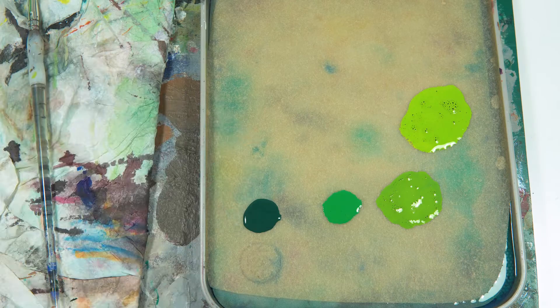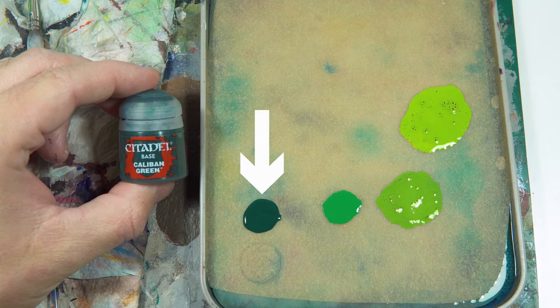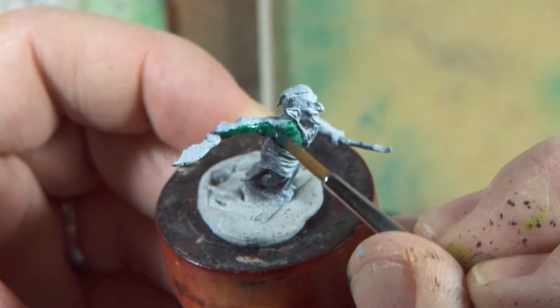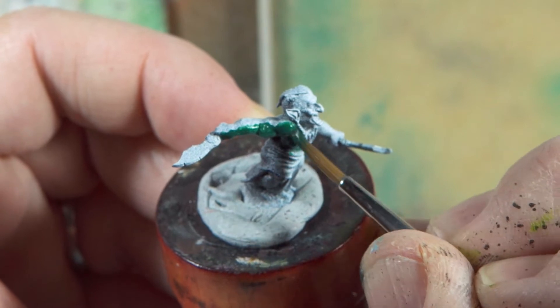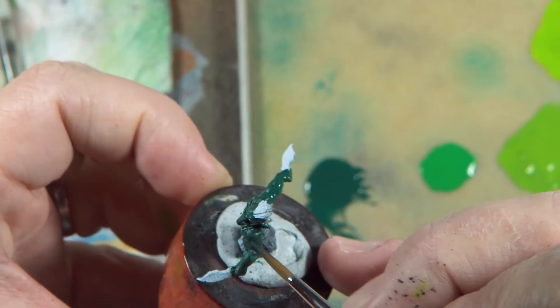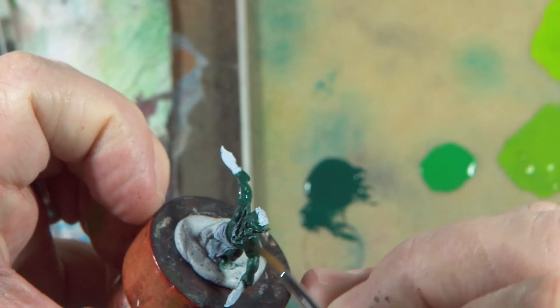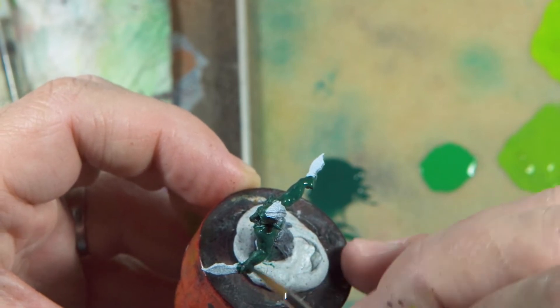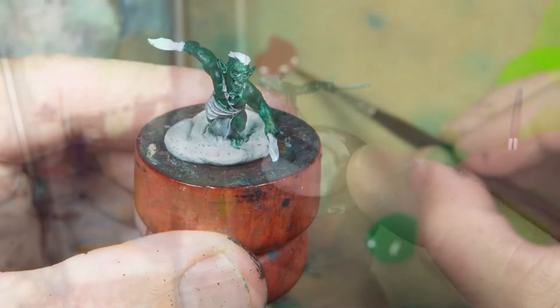The first thing I do is slather some Caliban Green from Citadel all over him. He's in a really cool dynamic pose where he's running and leaning really far forward, so I want to make sure I consider that when thinking about where the highlights and shadows are going to be. These guys are mostly skinned so there's not a lot else to paint. I'm going to paint the base tone of those now just so I can see the miniature and how it will come together as a whole in terms of the different colours.